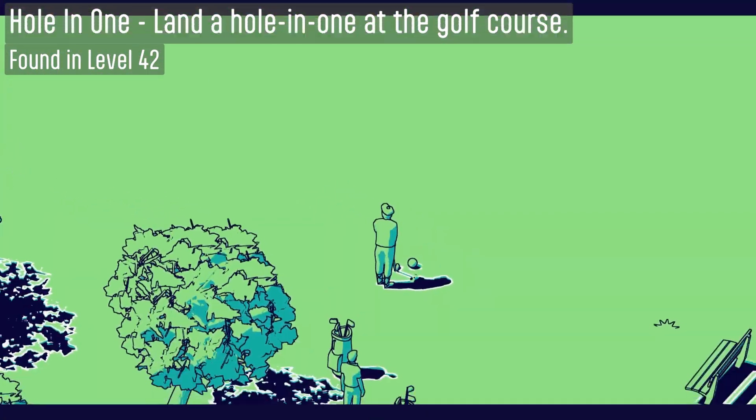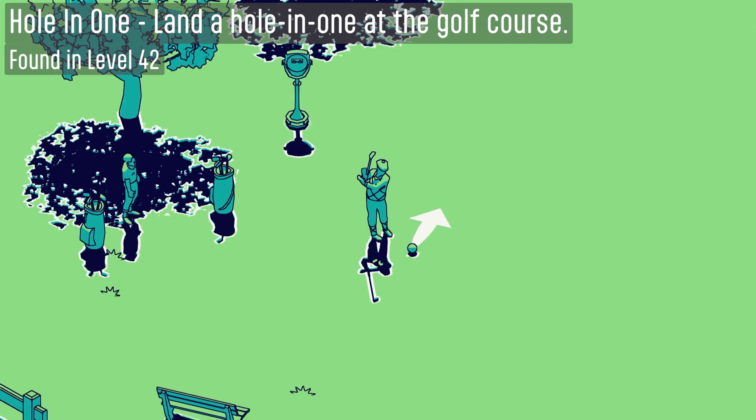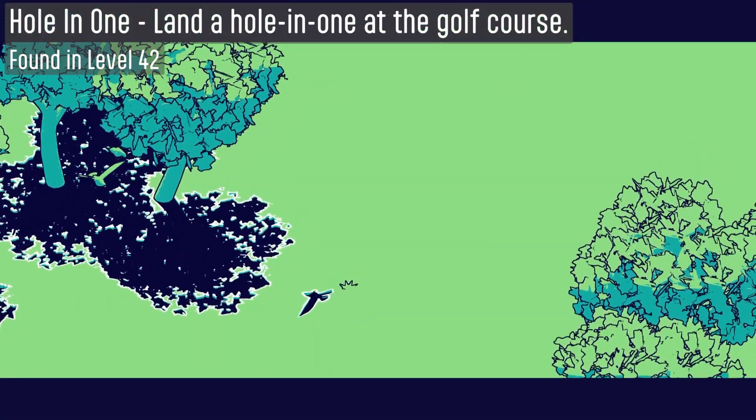Getting a hole in one is found in level 42. It's honestly really luck based. The easiest way of getting it was to start your swing and then hold the button to see where the goal was.